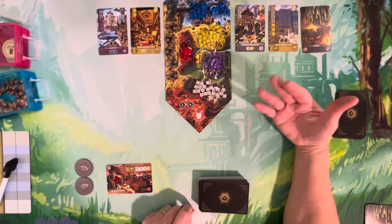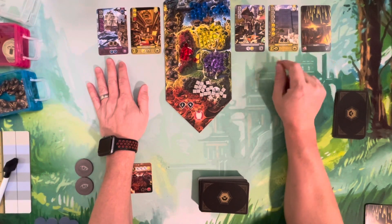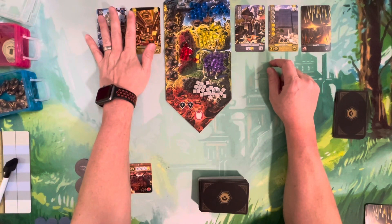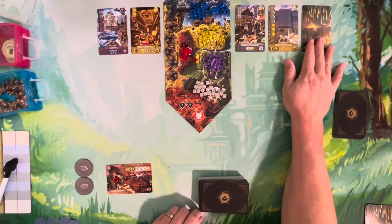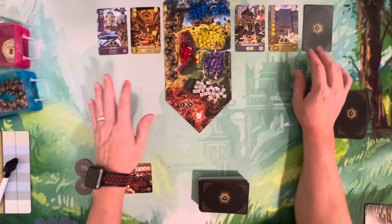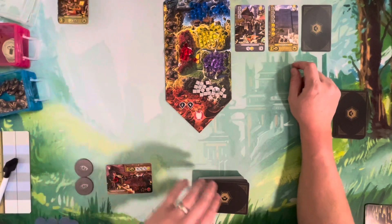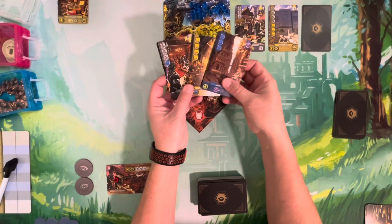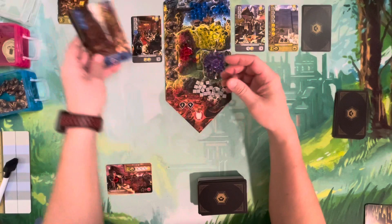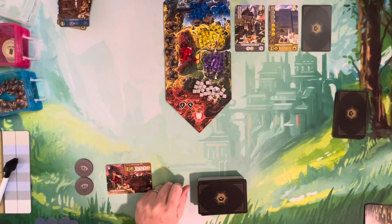In solo mode, if you don't like any of the cards but don't want the calamity, you can discard two face-up cards from the same side — they cannot be calamity or face-down cards. Then you look at the top three cards of the development deck and claim one you want. This helps mitigate the fact that you're only seeing roughly one hand's worth of cards versus two in a standard game.